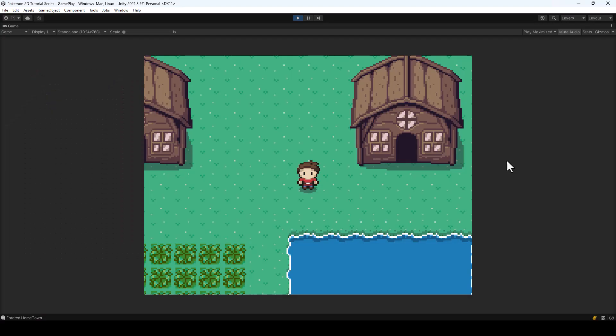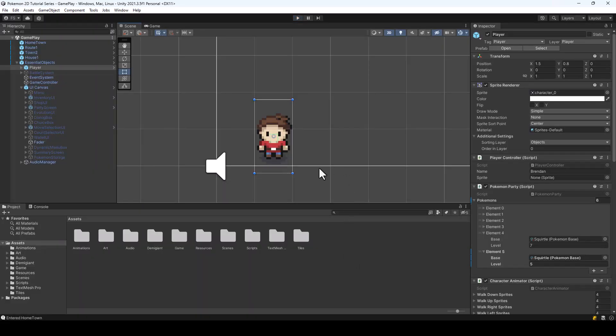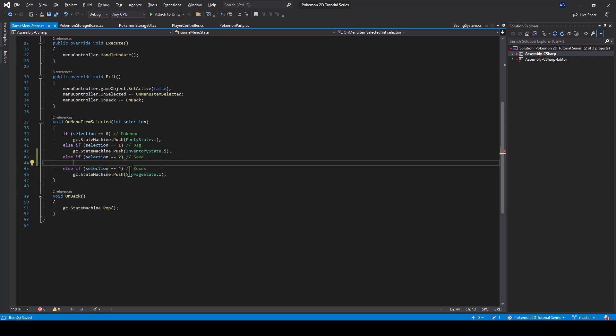Right now saving and loading is not working in the game because when we refactored the menu we forgot to call the functions for save and load. So let's fix that — from the game menu state, you can see we are not calling the save and load functions. If the selection is equal to 2, we have to call the save function, which we can do by calling SavingSystem.instance.Save() and passing a slot.